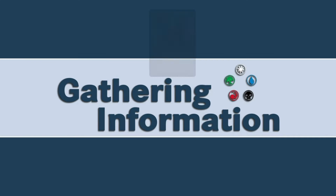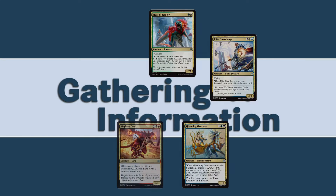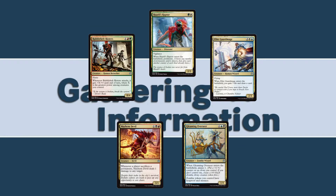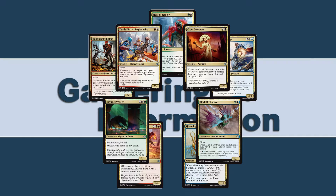There is also almost a cycle of guild-colored creatures. We're missing the Izzet one — the Izzet one must be a spell. But we're not going to spend too much time worrying about those.